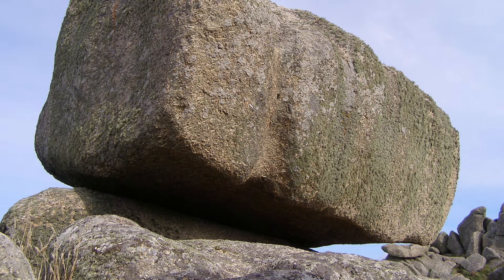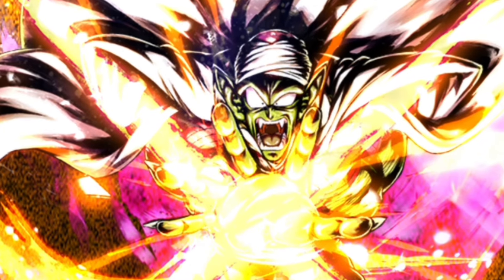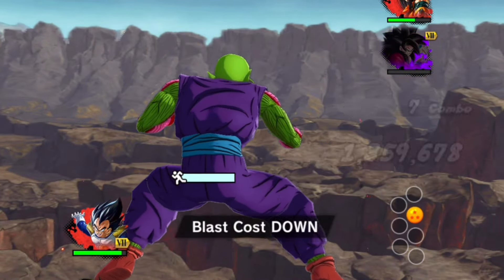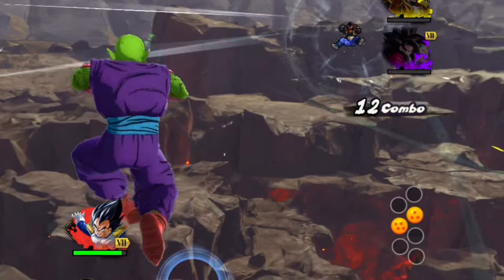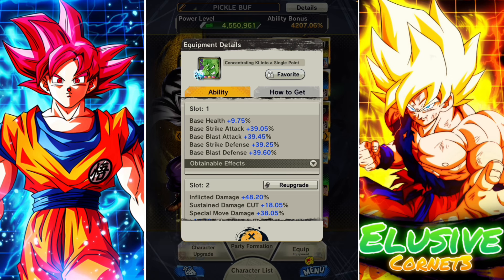In case you've been living under a rock for the past week or so, LF Piccolo actually got a second plot equip, probably just because his first one was so bad — easily one of the worst plot equips in the game. They decided to give him a second one just to try and make him usable in the current meta.